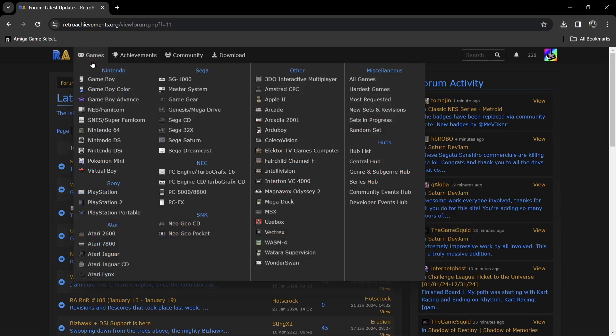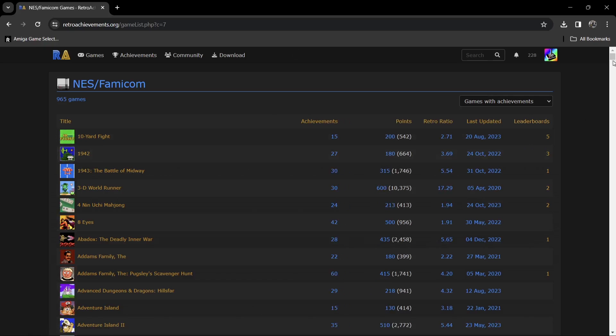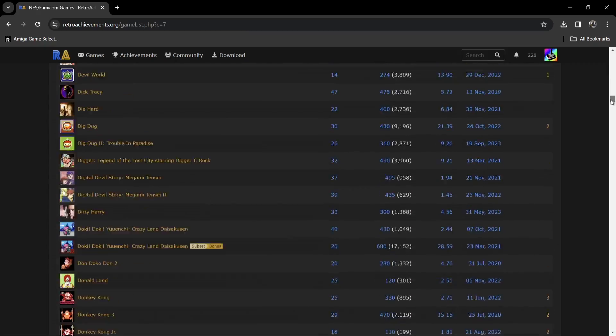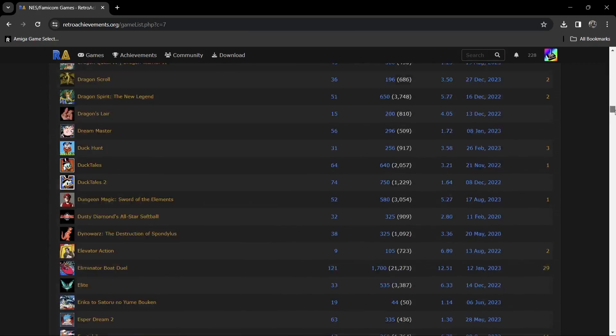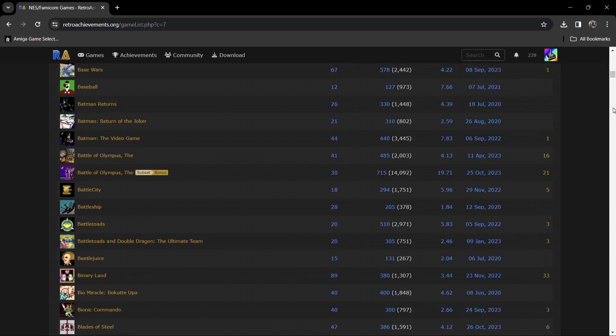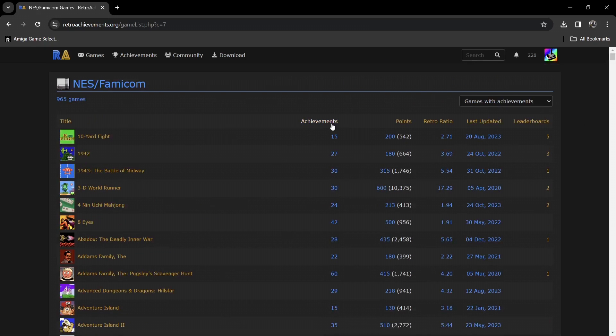If we go to Games at the top, we can look for particular platforms and see which games have RetroAchievements support. For example, going to NES/Famicom gives you the entire list of NES and Famicom games that RetroAchievements supports — and there is a hell of a lot there. It's also going to tell us how many achievements are available in each game. For example, 10 Yard Fight has 15 achievements, and it also shows you how many points you can achieve from playing that particular game.